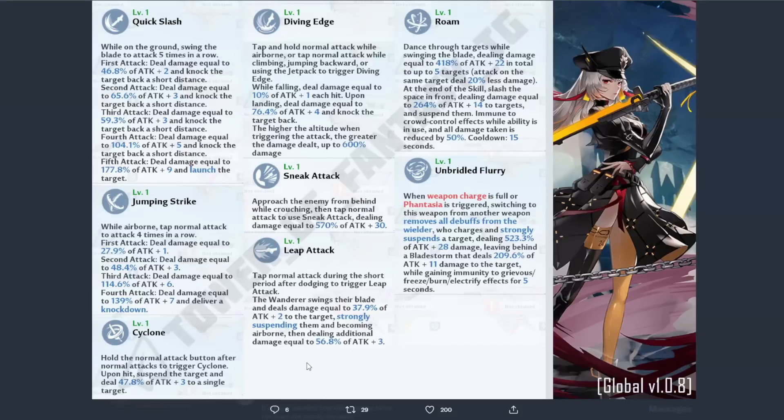Next is Diving Edge — tap and hold normal attack while airborne, or tap normal attack while climbing, jumping backward, or using the jetpack to trigger Diving Edge. While falling, deal damage equal to 10% of attack plus 1 each hit. Upon landing, deal damage equal to a certain amount of attack and knock the target back. The higher the altitude when triggering the attack, the greater the damage dealt, up to 600% damage.